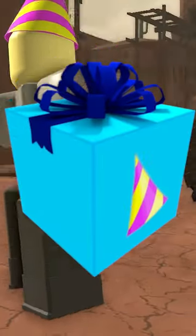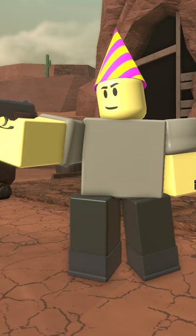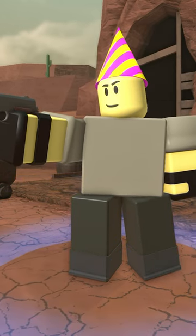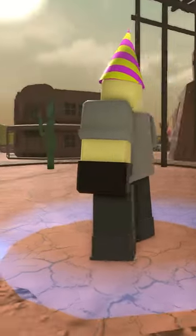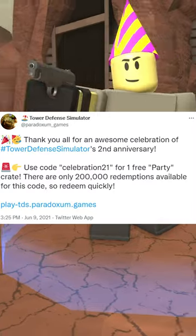The Party Scout is a skin that you can get from the Party Crate, which can only be gotten with tickets after the New Year 2020 update. Because the ability to purchase Party Crate was removed on the 26th of January 2020, the only chance to get this skin since then was to redeem the Party Crate code given out on the second year anniversary of Tower Defense Simulator.